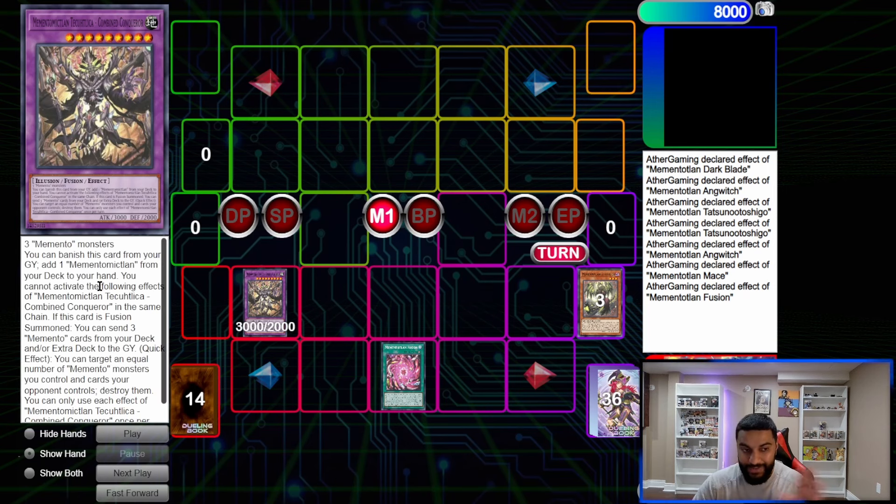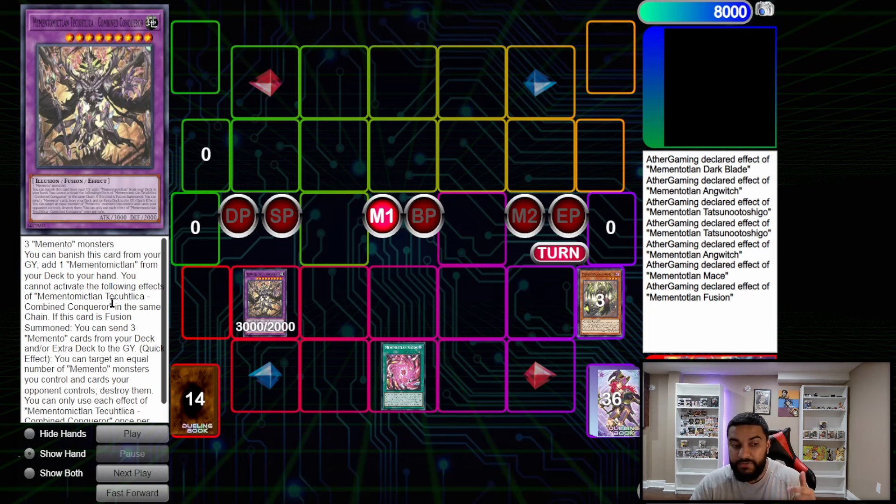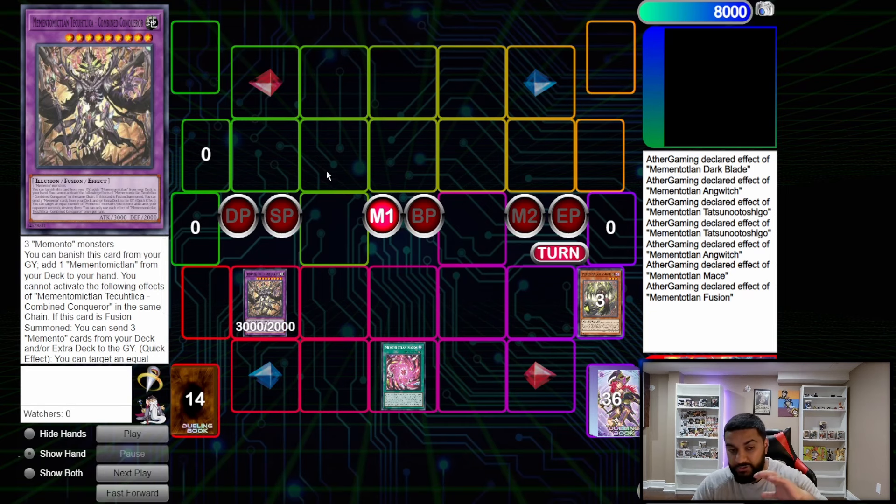Combined Conqueror — not many people know this card. Basically it says: you can banish from graveyard to add one Memento spell or trap, or add one Memento monster from deck to hand. The other effect: you cannot use the same effect in the same chain. If this card is summoned, send three Memento cards from your deck to the graveyard, then target an equal number of cards you control and destroy them — and all the Memento cards want to be destroyed, so it's very good.